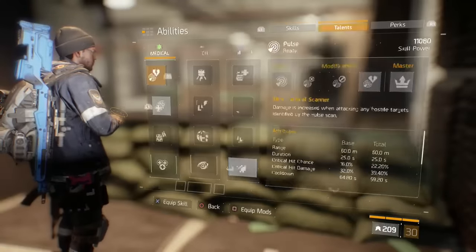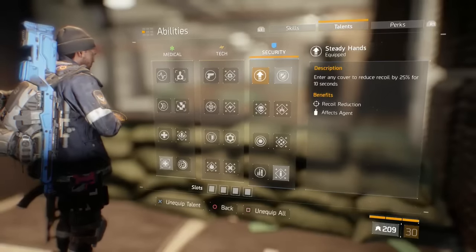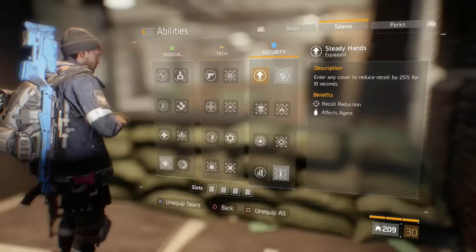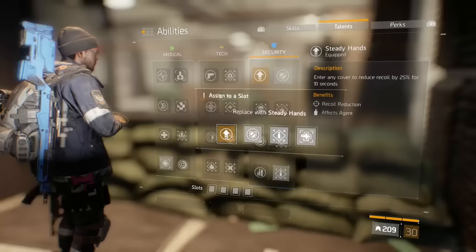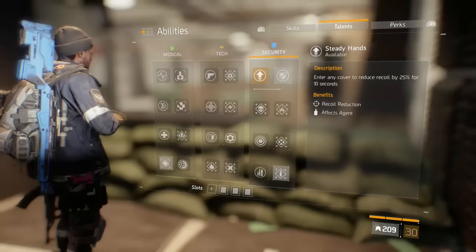It's a really easy glitch. All you got to do is go to your talents, and then go to the talent Steady Hands — enter any cover to reduce recoil by 25% for 10 seconds — and you're just going to be doing a talent stacking glitch where you just keep on spamming it. So you just spam it for about a minute or two, depending upon how pinpoint you want it to be.